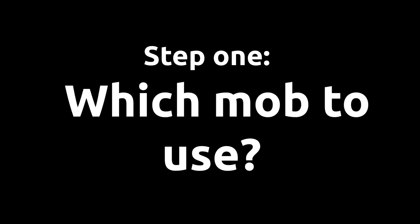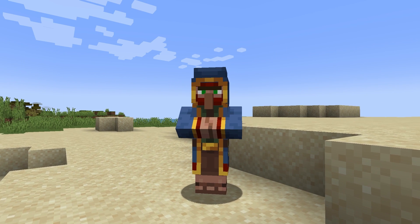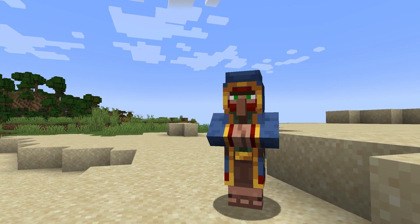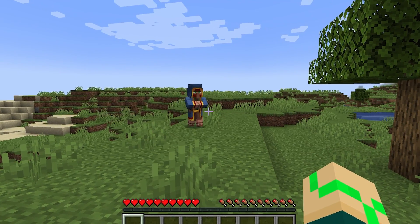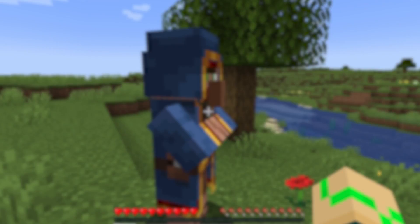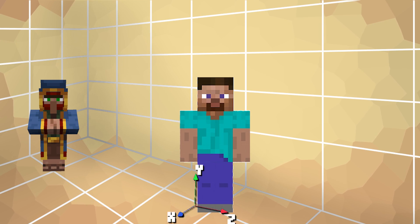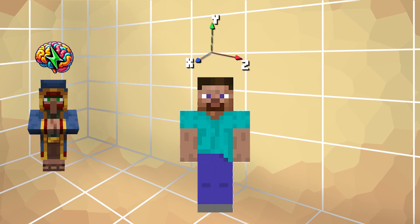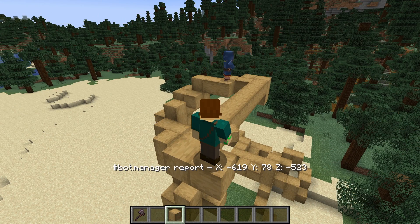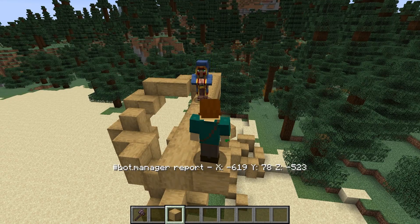So let's start with the most basic part. The first thing we got to do is actually choose a mob to hijack. I ultimately landed on a wandering trader for two reasons. The first is that it matches the 2x1 block size of a player, and the second is that wandering traders have a very useful mechanic I can tap into. When they spawn into the world, the first thing the trader does is walk up to the player. They do this by storing coordinates in their NBT data. That means I can just give them a location and they will automatically go to it. Like right now, the trader is following me around because I'm constantly giving it my coordinates.